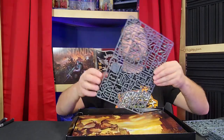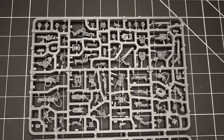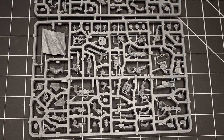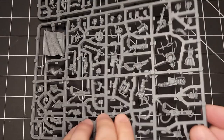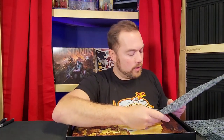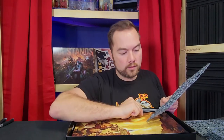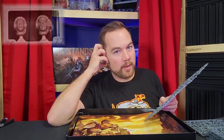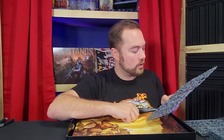And then there's the Cadian Command Squad, which comes with a variety of different weapons. And this awesome flag here. It's got flamethrowers, extra melta guns, plasma guns. It's got a pretty decent sprue here. And of course a ton of different heads - 16 different heads. They come with dozens of varieties, from a screaming face to a guy grabbing some headphones for the Vox Caster, to the Commissar head. Just awesome. So excited to see this new kit.